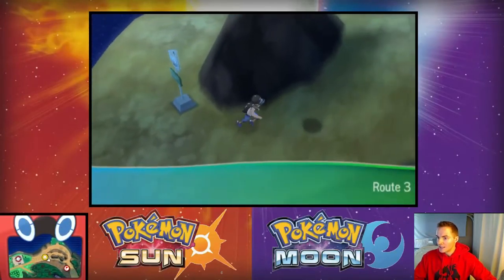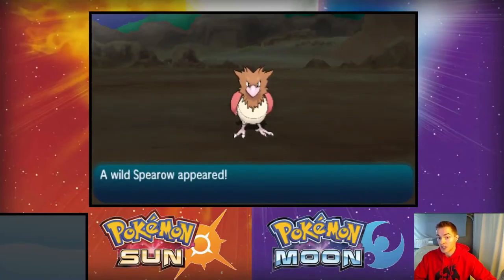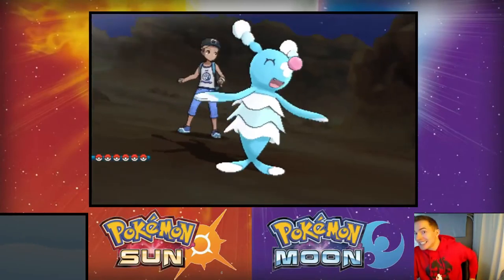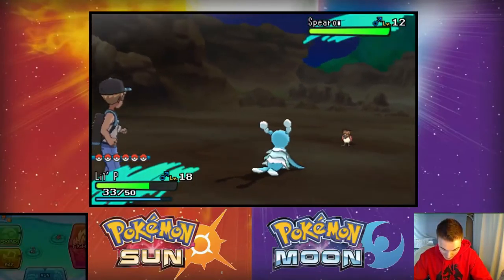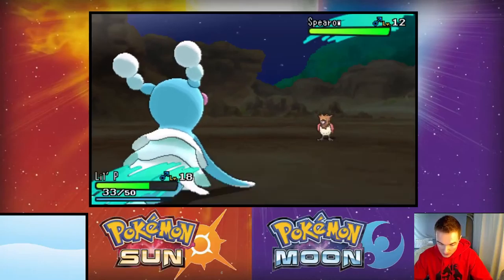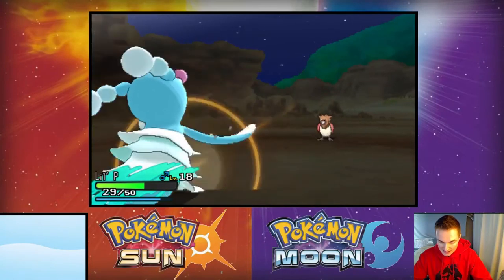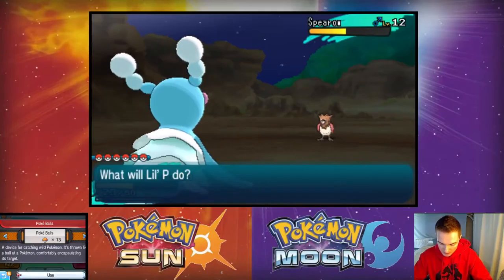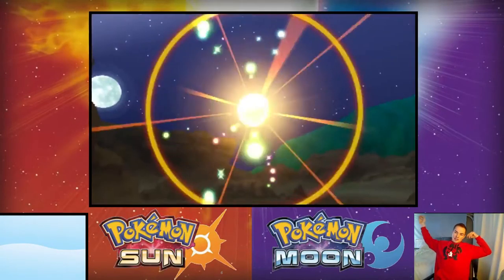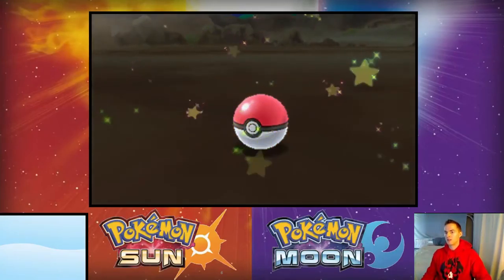Got another bird swooping down — looks like a Spearow. This is really good for a very specific reason: I can trade this Spearow for a Machop, which I can use in lieu of the Makuhita. This is perfect actually. Let's pound on the Spearow a couple of hits, then toss a Pokeball. I'm not looking to lose any Great Balls trying to get this Spearow.